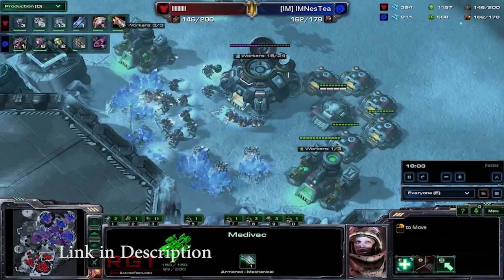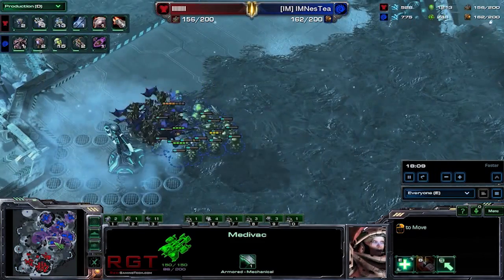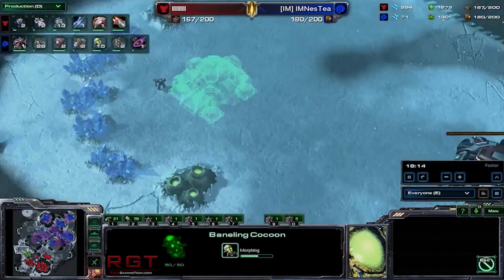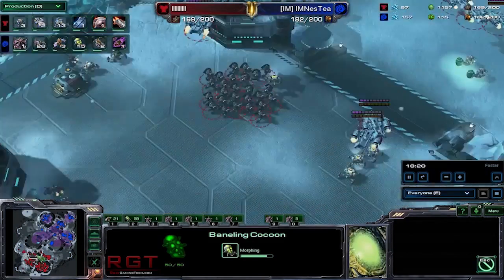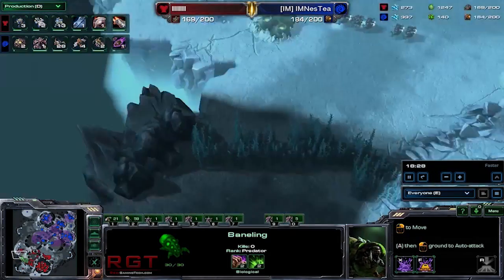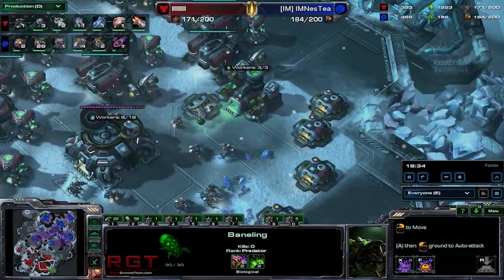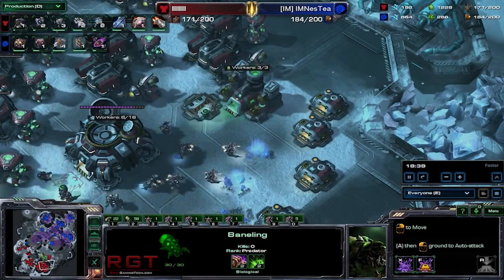Last time we were discussing the PS4's CPU, it was in reference to the Substance Engine, which is an add-on — a middleware, if you will — for game engines such as Unity, UDK, and so on. It basically helps to generate compressed textures. The PS4 manages to do this at 14 MB per second, the Xbox One at 12, and an i7 for the PC manages 26.